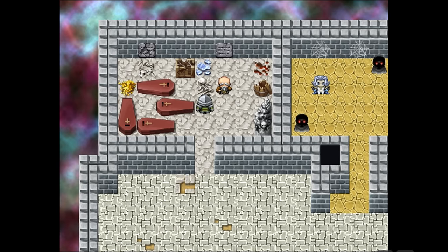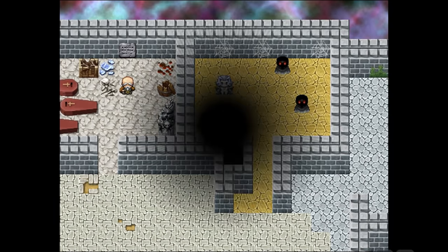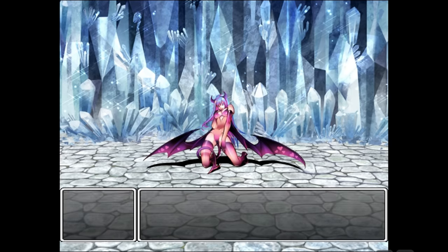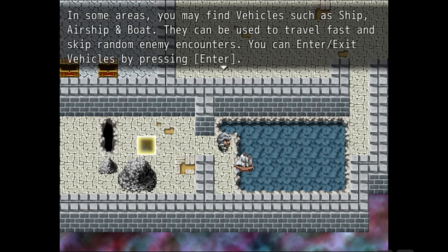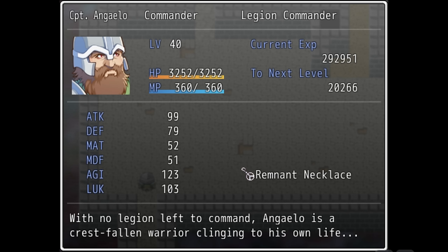So onto the tutorial. It takes place in what appears to be an alternate dimension, separate from the world of the main game, and is definitely not linked to anything else. It's very much a tutorial designed purely to be a tutorial, not a prologue that functions as one. The area is divided into zones that each teach you about a different mechanic: how to interact with people, how to interact with objects and equip items, basic combat, modes of transport such as teleporters and ships, and the random battle encounter system. These are all perfectly serviceable. During the tutorial you play as Captain Angelo, starting at level 40.